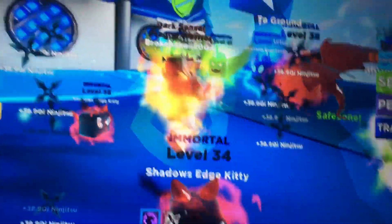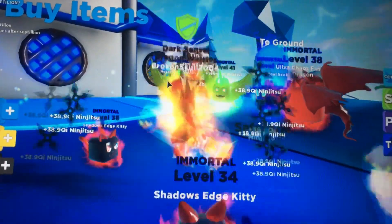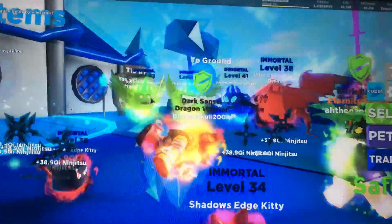They didn't even add any dark skills, so this update was pretty disappointing compared to the usual updates, where they actually add quite a lot of stuff. This one was sort of, eh. I mean, they added an island and a new pet chest, so I'm going to do a wee unboxing and livestream on that.